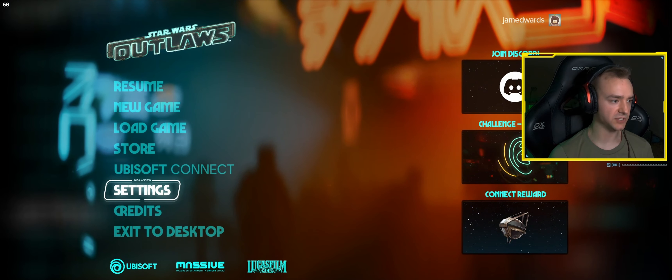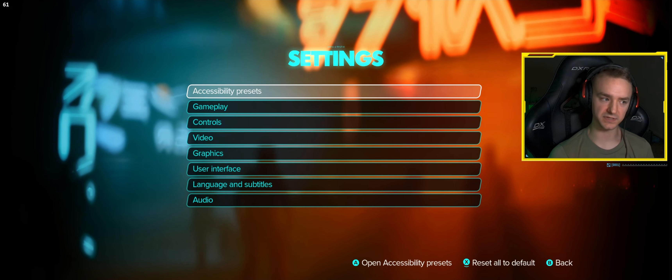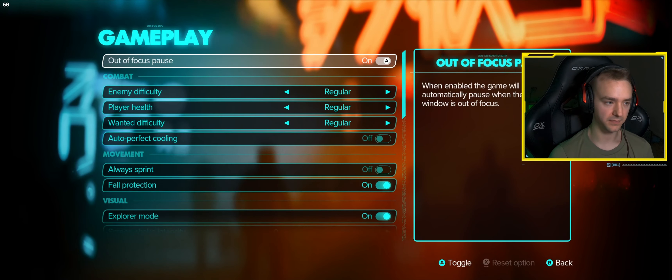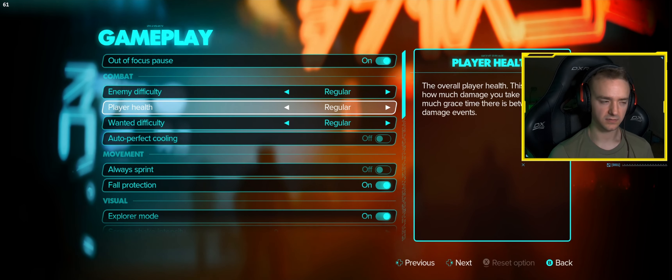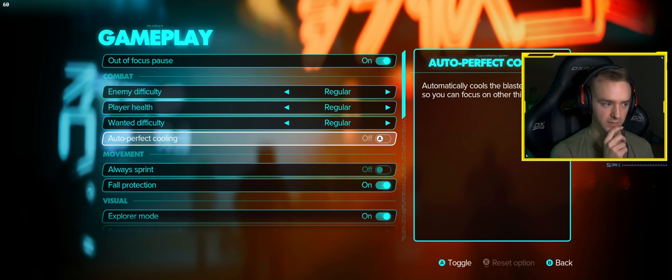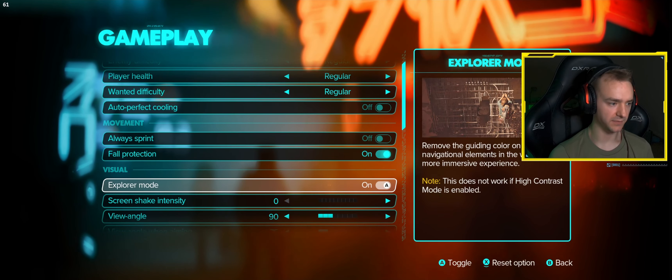Before we do that, let's make sure our gameplay settings are where we want them, because you don't get an option to set the difficulty without going to the settings here. The overall enemy difficulty affects the amount of health enemies have and their awareness of player actions. Do we want to just do normal, regular?